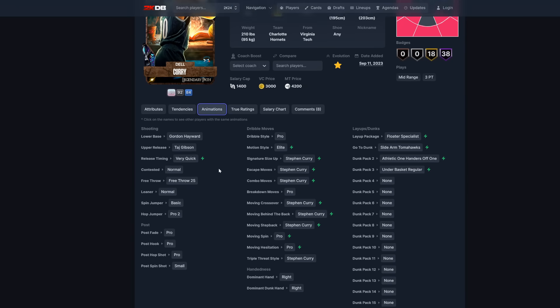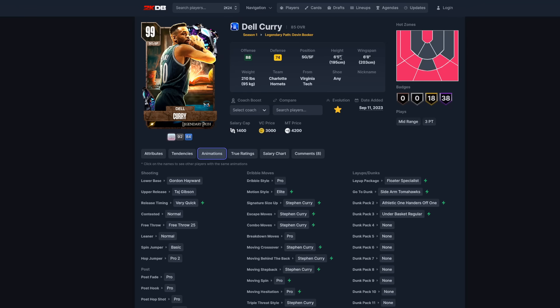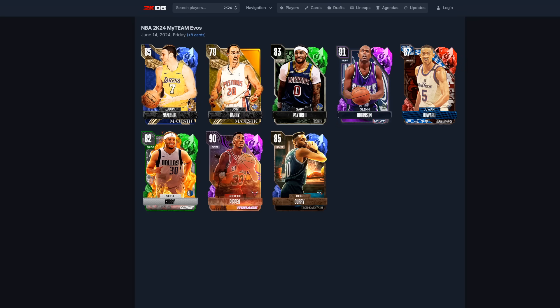Del Curry got very quick release timing — he didn't get a new dribble style but his release is already fine. So that's another dark matter: shooting guard, small forward, 6'5". A lot of people don't have that many dark matters, so this is another solid option.